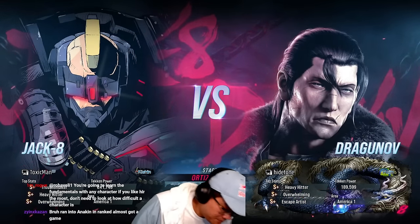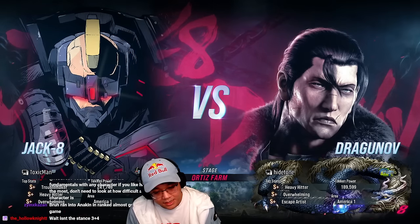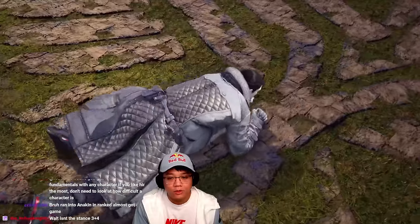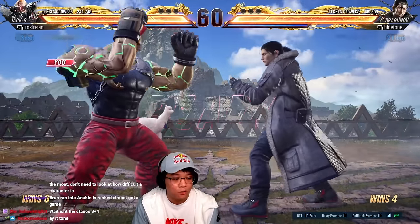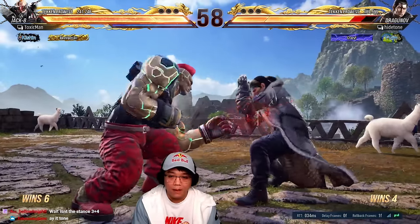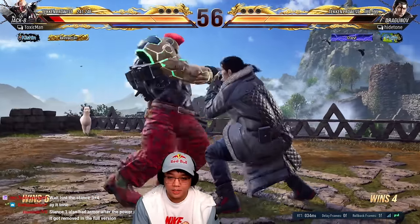I'll be doing those moves now and showing off the stance stuff as I go along. The plan is to run around doing lows, doing mids, and punishing whiffs. When I pop up with a low, while setting up, standing four is good to check with.